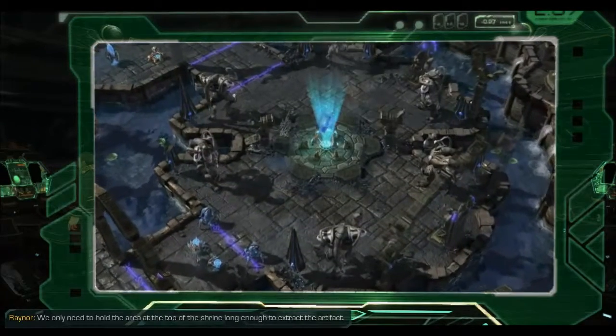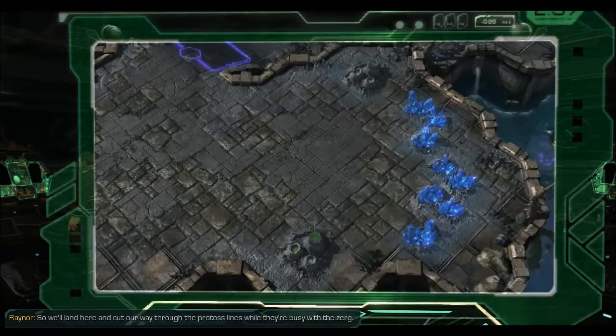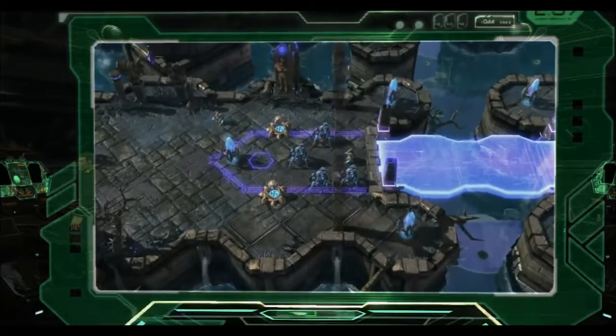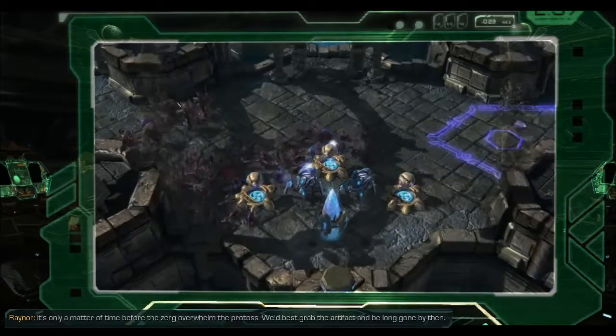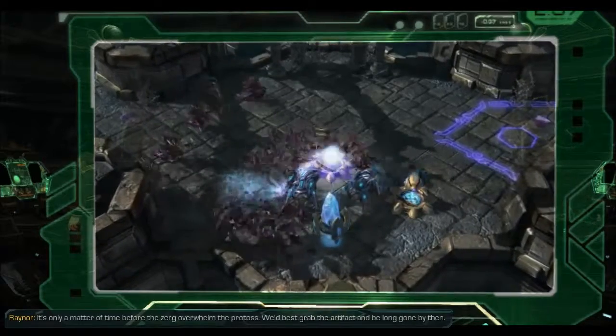We only need to hold the area at the top of the shrine long enough to extract the artifact. So we'll land here and cut our way through the Protoss lines while they're busy with the Zerg. It's only a matter of time before the Zerg overwhelm the Protoss. We'd best grab the artifact and be long gone by then.